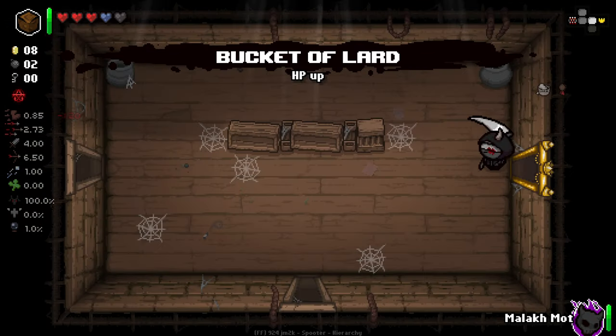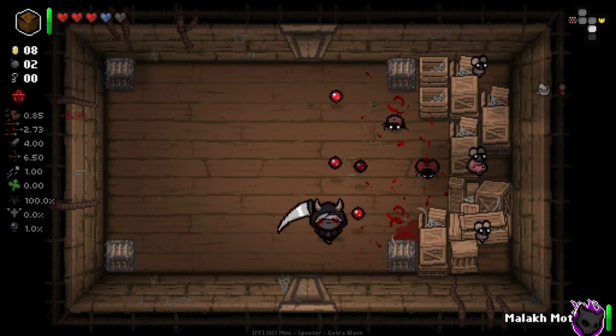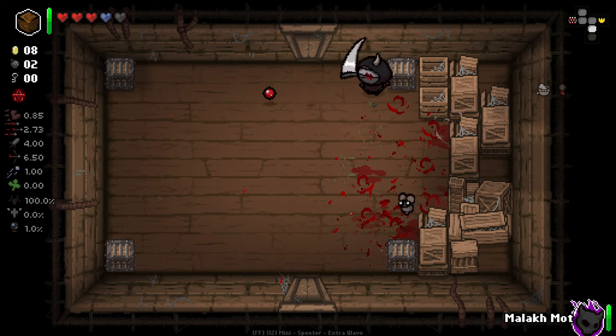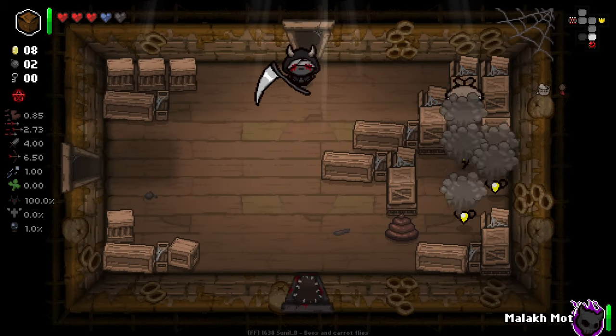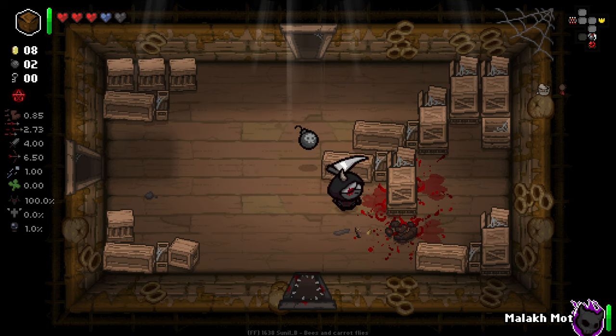We get Lard here, which I'm not particularly happy with, but the HP is nice. It means the viability of Devil Deals has just gone up if we get one on this floor. We can actually go and take a look at it, and on a character where damage feels quite important, I think going for the Devil Deal makes all the sense.